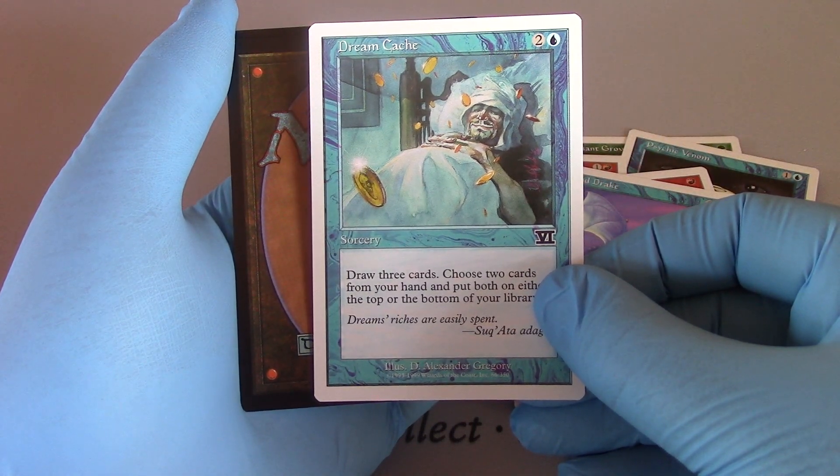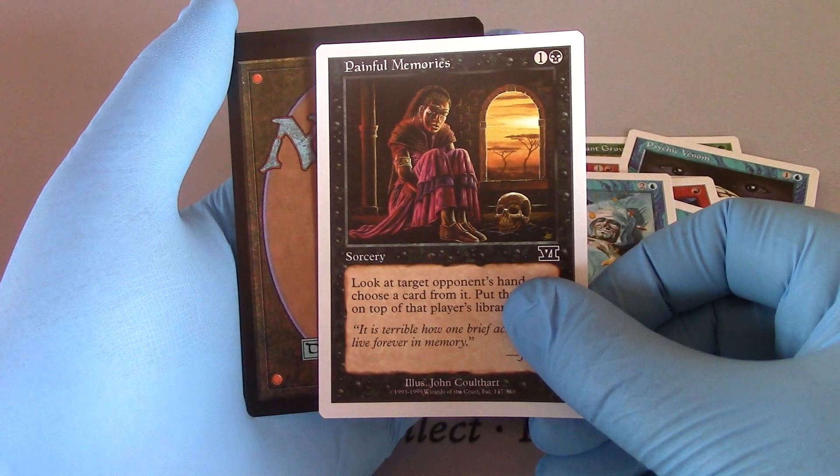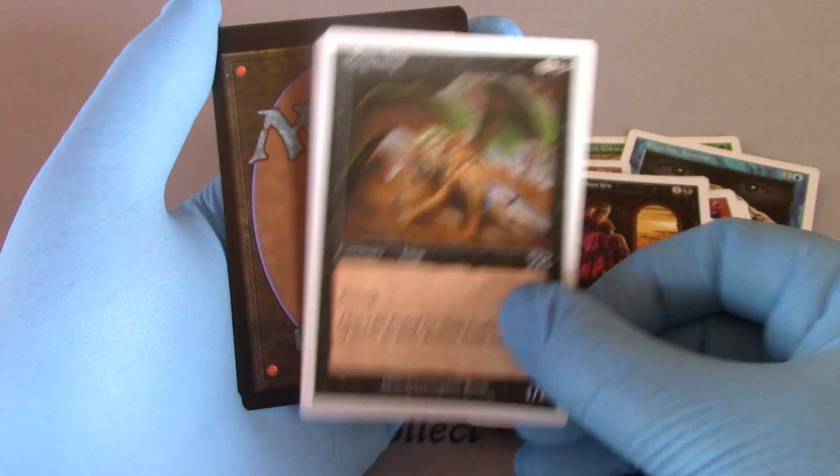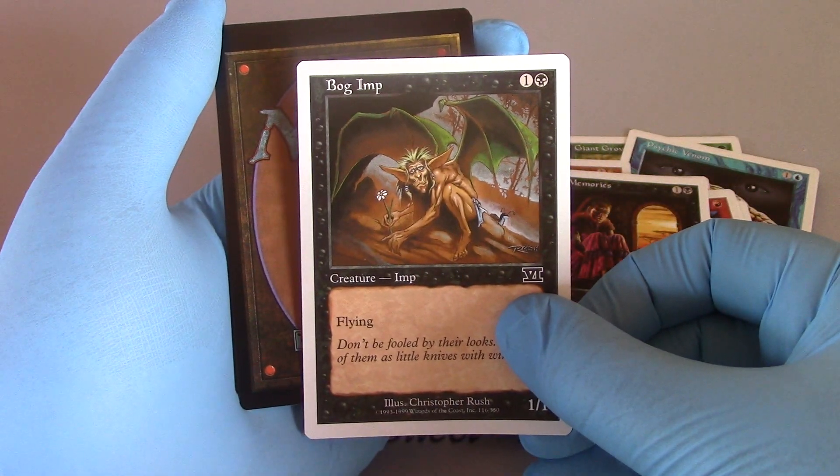Dreamcash. Painful Memories — so sad. Bog Imp. It's a Bog Imp.